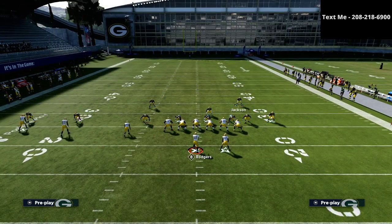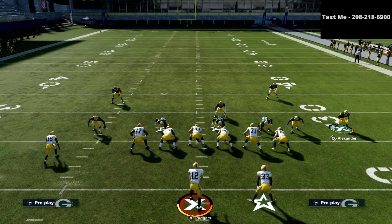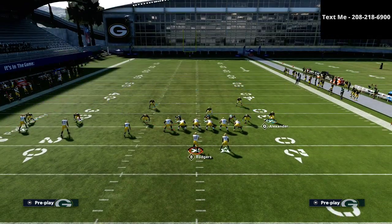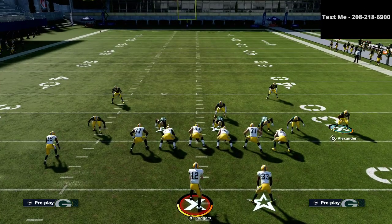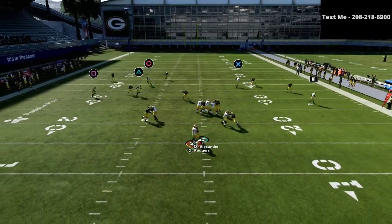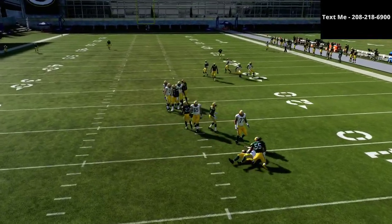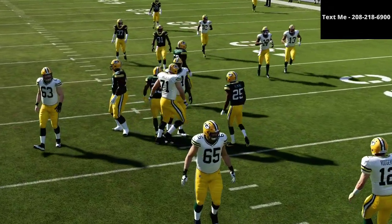They're going to assume that you're usering Savage, but what I'm going to do is click on over to Alexander. As long as they don't motion anybody over to the right, I'm just going to pre-set my guy to run downhill. When I snap the ball, I'm going to run literally right off the edge and sack the quarterback. As you can see, it is literally instant pressure — about as fast as you could possibly imagine a pressure getting.